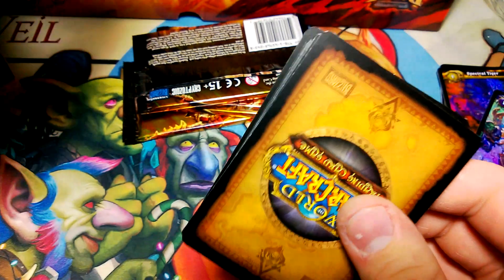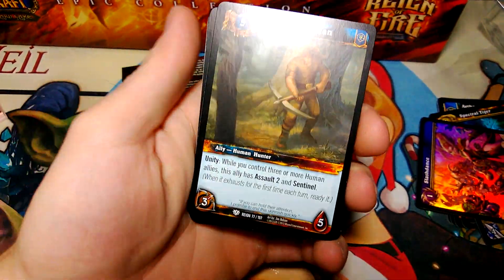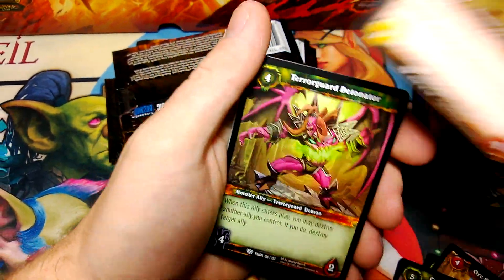Torturous Poison is the rare — so two loot cards. I believe that was a random loot card Spectral Tiger out of the epic collection. Wow, all right. Elwyn Huntsman is going to start this next pack off.